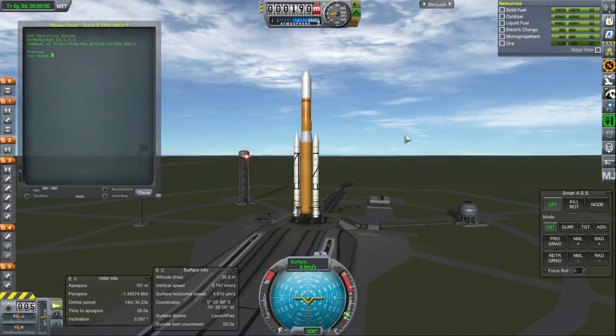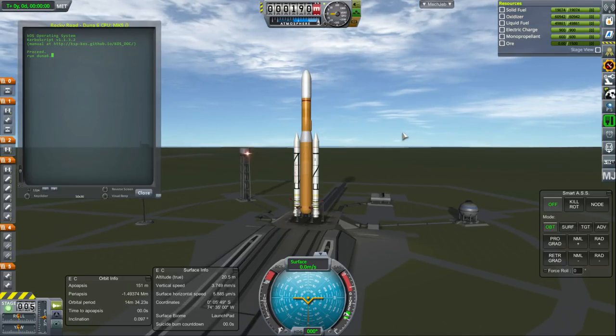Hello everyone and welcome back to my Colonization 2.5x series in Kerbal Space Program 1.3.1. In this episode we are going to begin by launching the first module of our Minmus Station, which is going to be our mining station, and the moon station will be our manufacturing station.